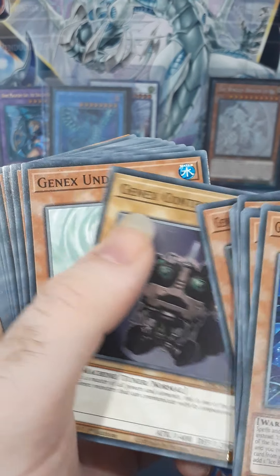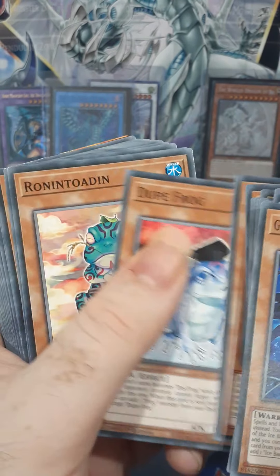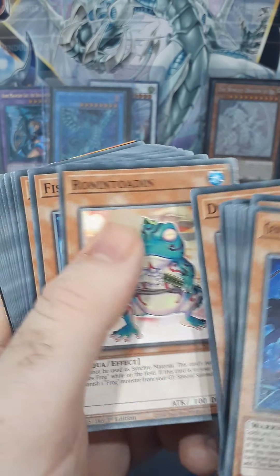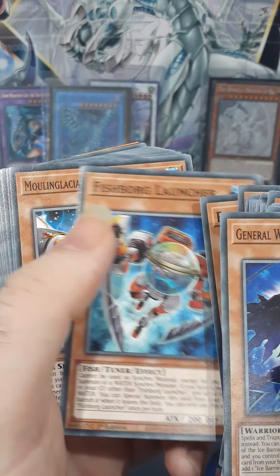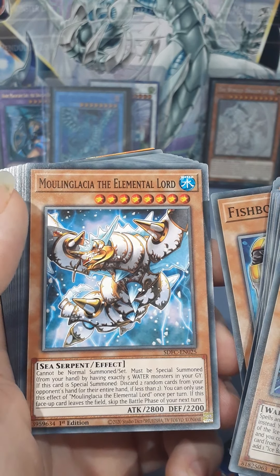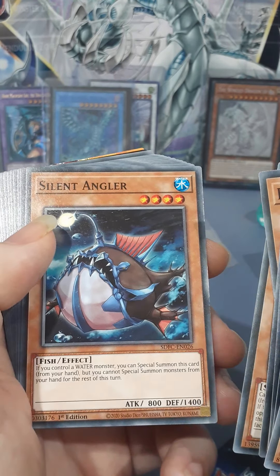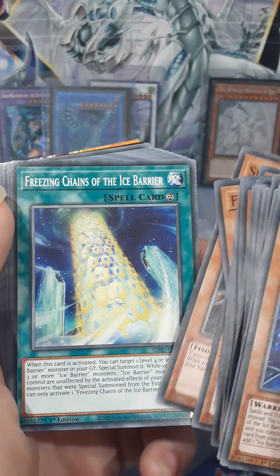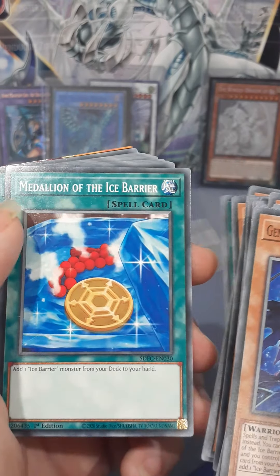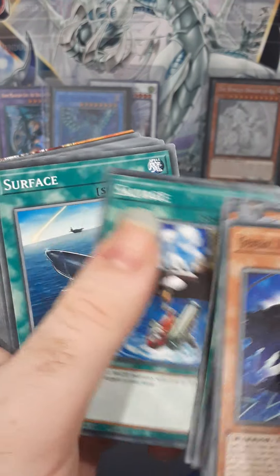GeneX Controller, GeneX Undine, Aqua Spirit, Duke Frog, Ronitoden — I'll summon it. Fishborg Launcher, Mongolasia the Elemental Lord, Silent Angler, Anglefish. Freezing Chains of the Ice Barrier, Magical Triangle of the Ice Barrier, Medallion of the Ice Barrier, Mirror of the Ice Barrier, Salvage, Surface.